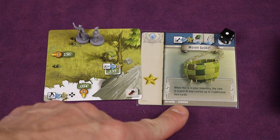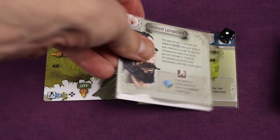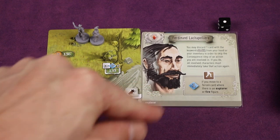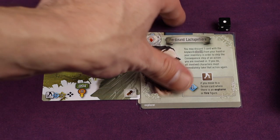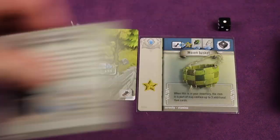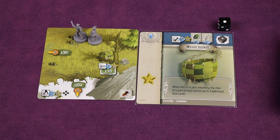Some cards have specific keywords on them, and certain cards interact with those keywords. For example, our character card says you can discard a card with the keyword 'stealth' from your hand in order to skip the consequence step of an action. There are different things you can trigger, and cards made with certain keywords interact together. Combining items with the same keywords also gives you some bonuses.